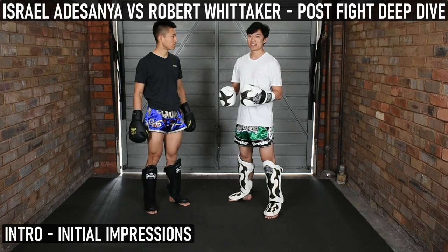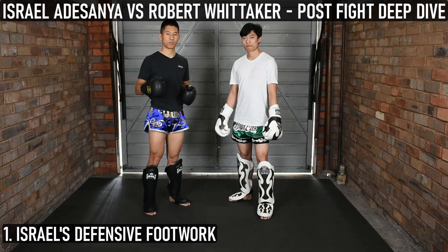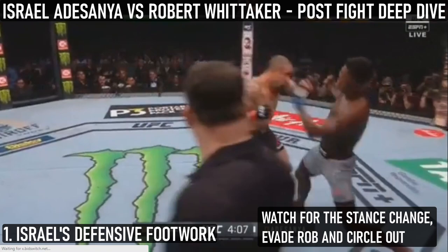So there were two key moments in the fight: the knockdown and then the knockout. In both those situations, it was trading in close quarters, and it was basically 50-50 — anything could have happened. A lot of the time, Rob was trying to come forward super aggressive, and Israel was actually able to get out of the way a lot of times.